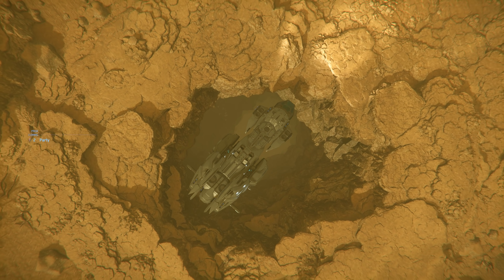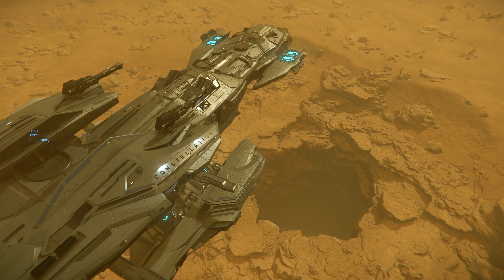Here we see how smaller ships manage in sinkholes — the Gladius had no difficulties or space problems. The dimensions become clear once again: these caves are huge, and that's just one of the medium ones.